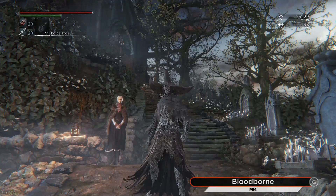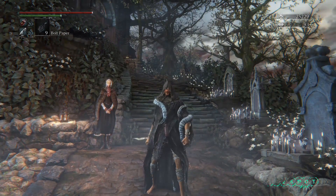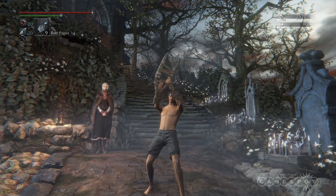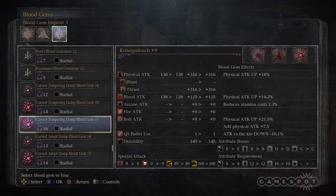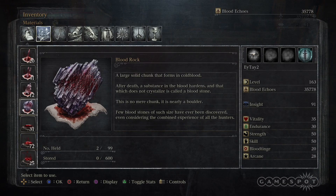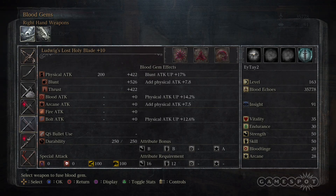Three big items you can receive in the Chalice Dungeons are the Bone Ash Armor Set, the Madman's Armor Set, and the Beast Claws. In addition to these three items, you can also get higher level gems, runes, high level enchanting materials, and alternate versions of pre-existing weapons that have different blood gem slots.